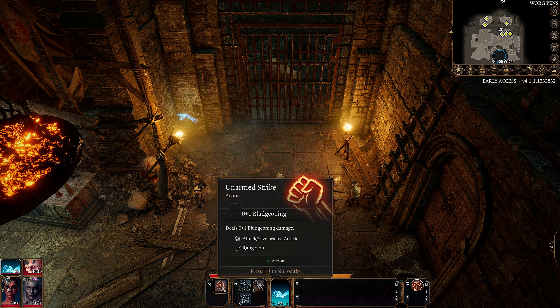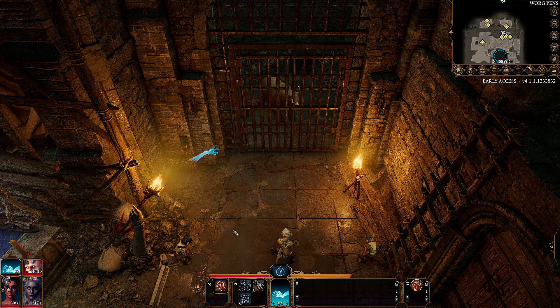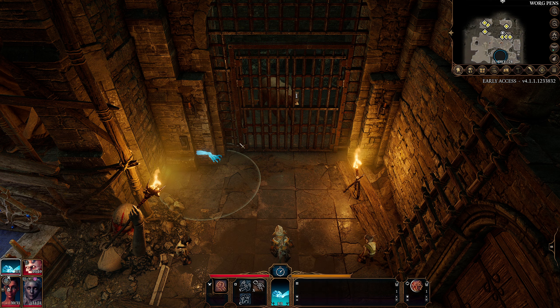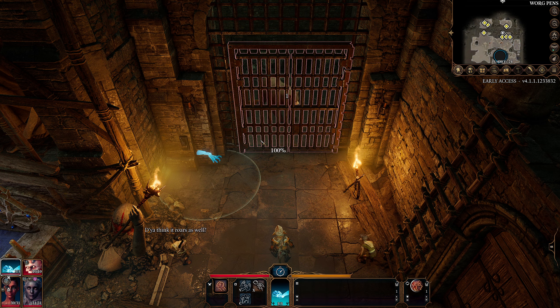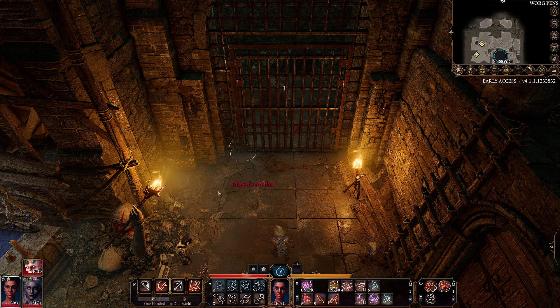Our Mage Hand can't pull the lever, which seems like something that Mage Hand should certainly be able to do. We can shove, hide, throw, and unarmed strike for one bludgeoning damage. This is the stupidest solution to a puzzle I've ever seen. This Mage Hand is only going to be around for a minute, so it's going to take us at least four Mage Hands, I think, to get through this gate. But no one else seems to care or notice us.